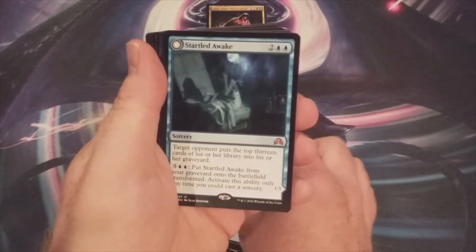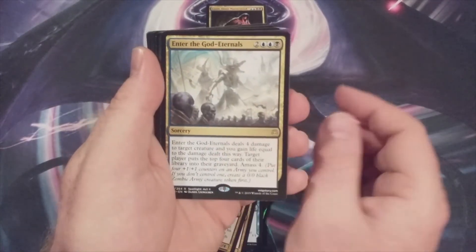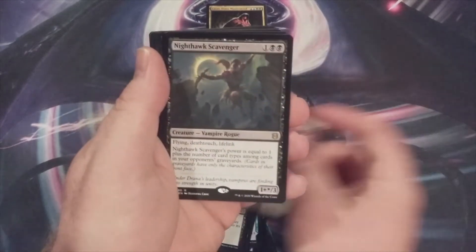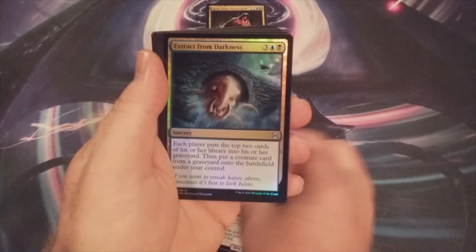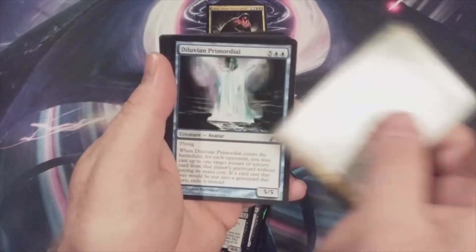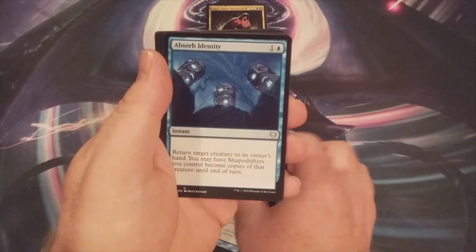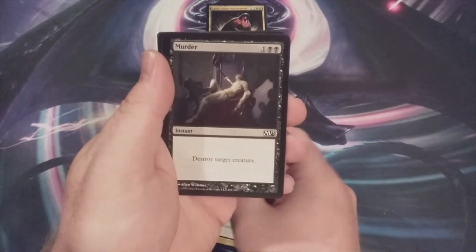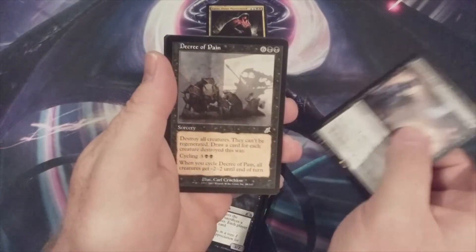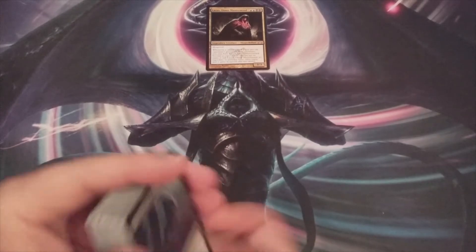Altar of the Brood, Fraying Sanity, Startled Awake, Persistent Nightmare, Nemesis of Reason, Merko Vosk Mind Drinker, Enter the God-Eternals, Traumatize, Geth Lord of the Vault, Reanimate, Blood Chief Ascension, Nighthawk Scavenger, Guilt Feeder, Extract from Darkness, Chainer Dementia Master, Sir Conrad the Grim, Rakshasa Debaser, Rexiel the Risen, Diluvian Primordial, Sepulchral Primordial, Rise of the Dark Realms, Rapid Hybridization, Absorb Identity, Drown in the Lock, Recoil, Murder, Fleshbag Marauder, Merciless Executioner, Plague Crafter, Curtain's Call, Decree of Pain, Plague Wind, and In Garruk's Wake.